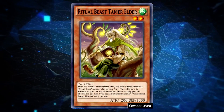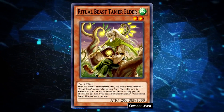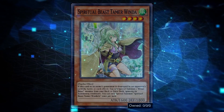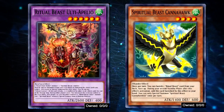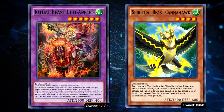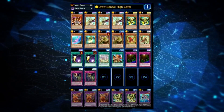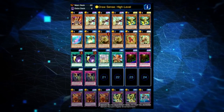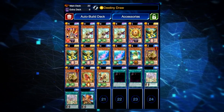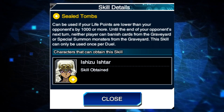In addition to that, they are the only deck so far to have been included in a ban list, with Ritual Beast Tamer Elder. Their other core tamer, Winda, is still allowed at 3 and is super important for the flow of the deck. Ritual Beast Ulti Apellio and Spiritual Beast Kanahawk are two more core pieces you absolutely need to run 3 of. I would also strongly advise you to run Cosmic Cyclone and Sphere Kuriboh or Floodgate with this deck, to help with some utility Ritual Beasts actually lack. Their skills of choice would probably be Destiny Draw, Switcheroo, or even Seal Tombs if Siranui proves a real problem to go against in the KC Cup.